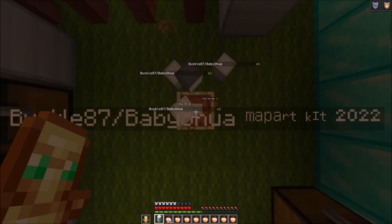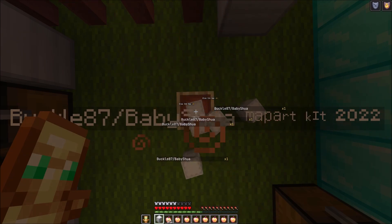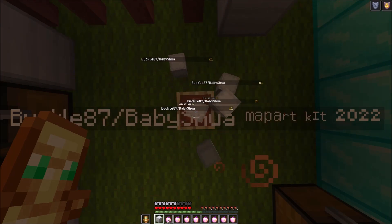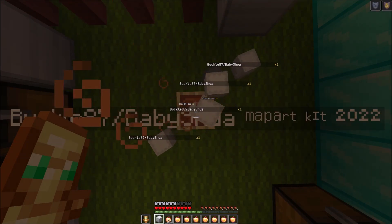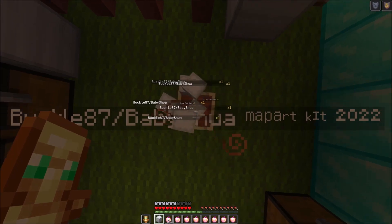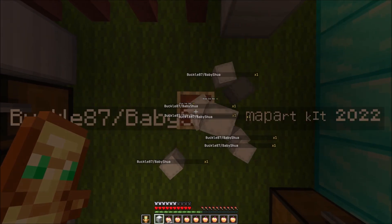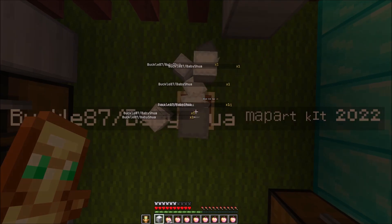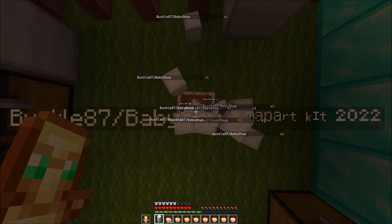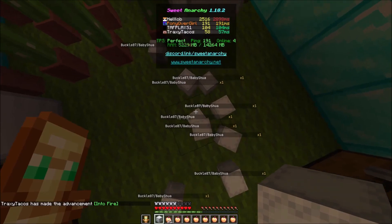First I won't click as fast so I get more shulkers on the floor, but once I have more shulkers on the floor I'll start butterfly clicking. If you have an auto clicker you can set it to about 10 clicks per second on left click, as long as your ping isn't too bad. If it's really high, lower the speed a bit.